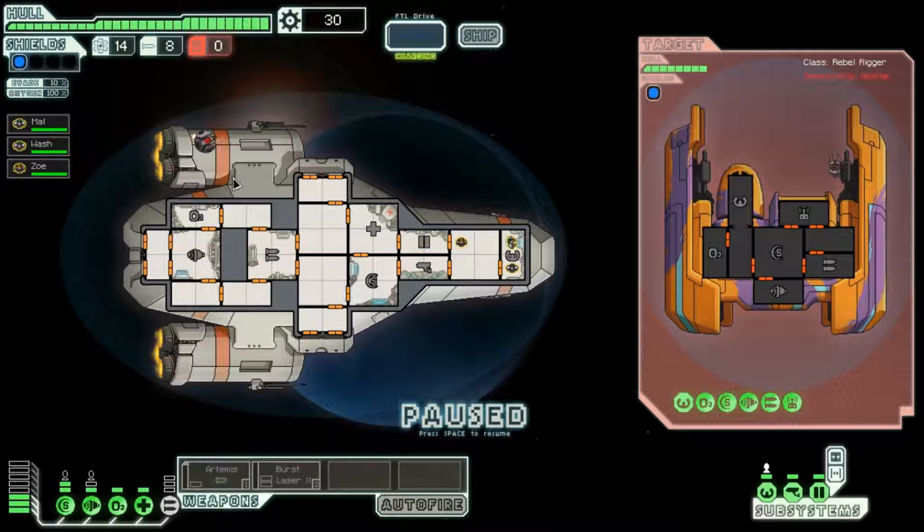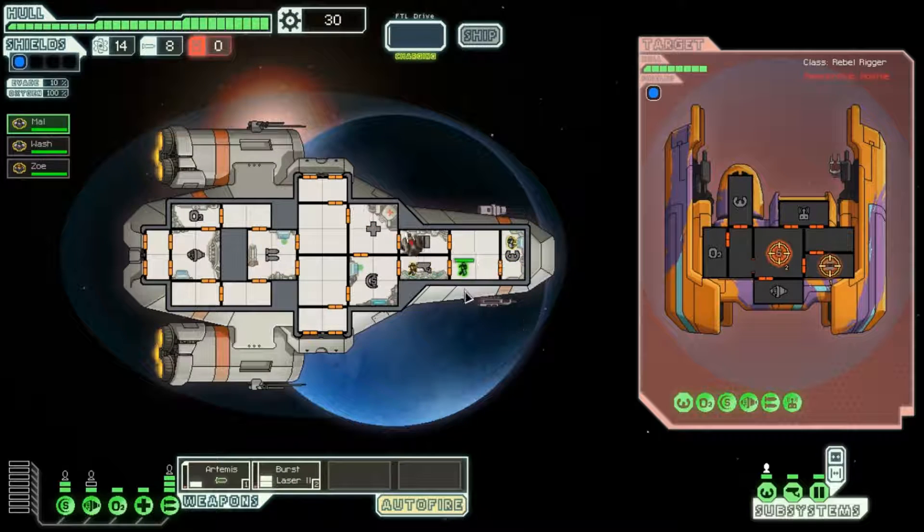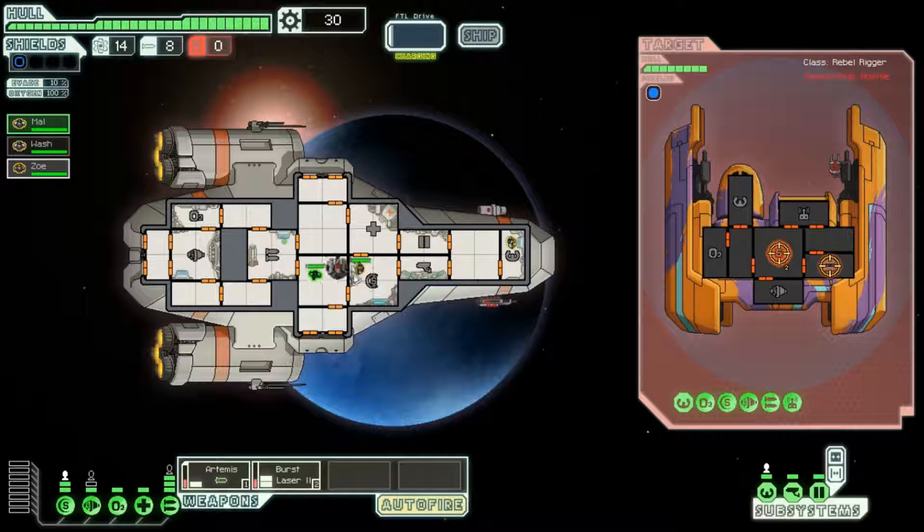Pause the game instantly with space bar. This guy is quite well armed. I'm going to power up my weapons — take a burst laser at his shields, missiles at his weapons. Put auto-fire on. I just realised — Zoe, you go on shields. Mal, you go on weapons. Whilst Wash stays piloting, because that is his job — if you've ever watched Firefly or Serenity, you should know that. That drone is going to be causing some difficulties by taking out my shields consistently. Might try taking out the drone control soon.